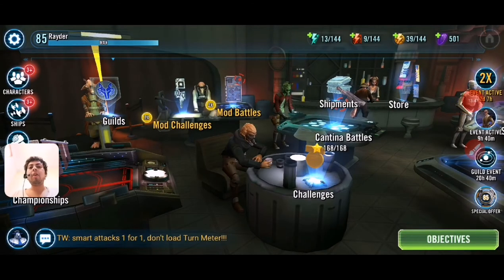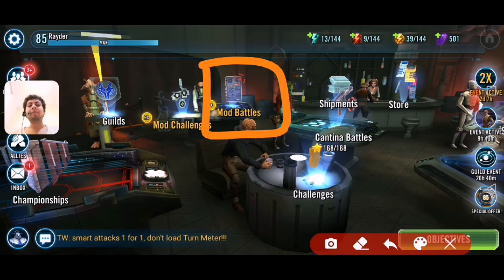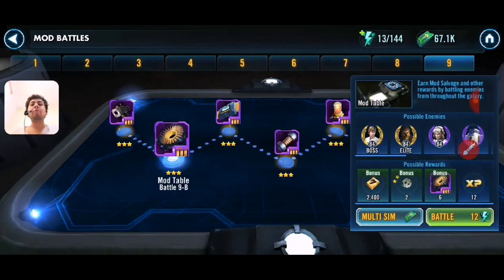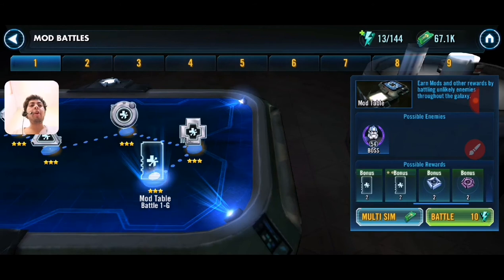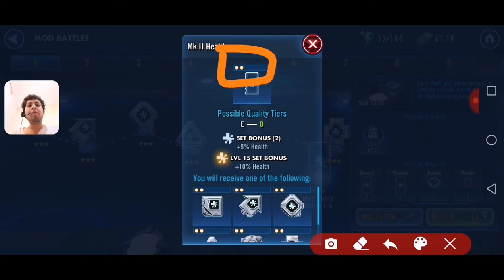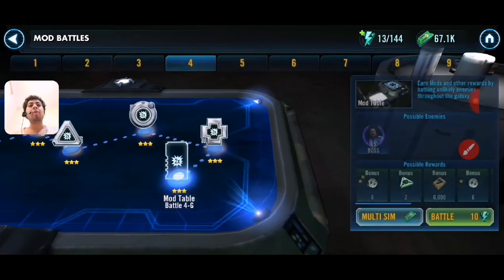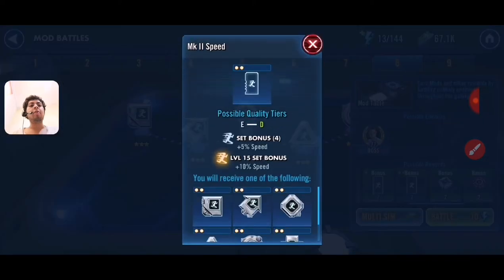When you reach level 50, you unlock mod battles. This is the first step to getting mods. Something very important about mod rates: at the beginning you can only unlock rate 1 or rate 2 mods. In each stage of each scenario you'll find a certain kind of mod — tenacity, offense, speed, or whatever — but at the end you can only get rate 1 or rate 2.